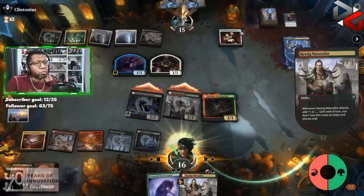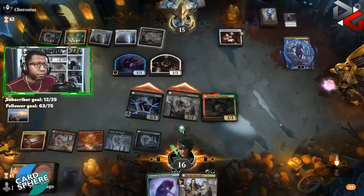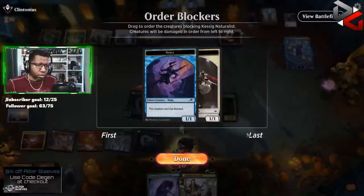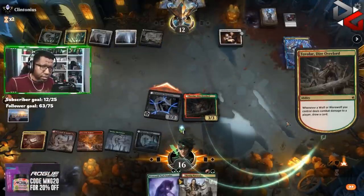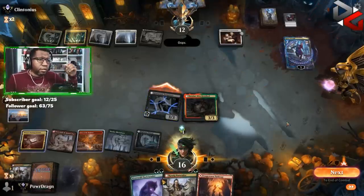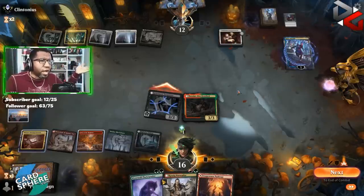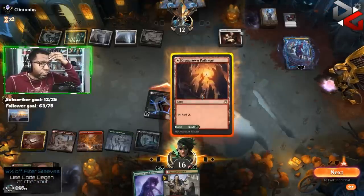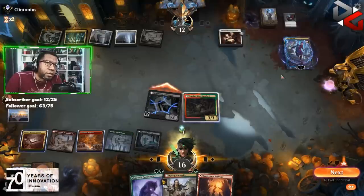If they block we're in Meathook territory — if they block both. Because then they would just be losing their creatures anyway. Oh, they're just gonna trade those for that — interesting. So no Meathooks? Is that what this is telling us? I'm so confused, y'all. I don't know what to do here. They play this, make it a 2/2 — this could make another. Oh, they have to draw a card. I feel weird — I think I'm not gonna do anything, and this is probably the wrong play.